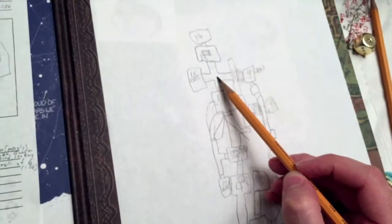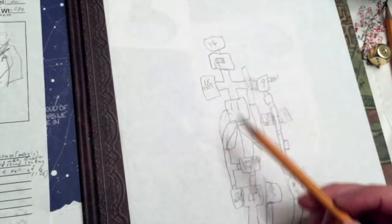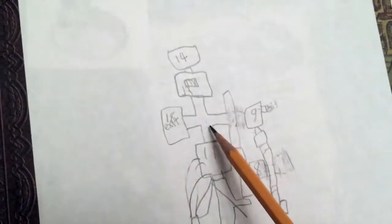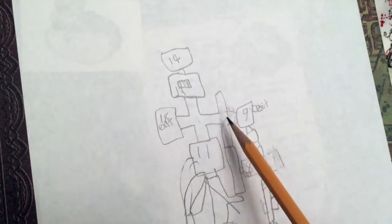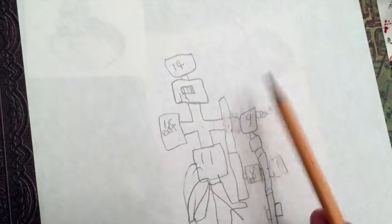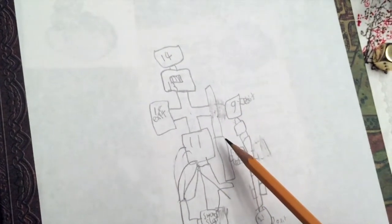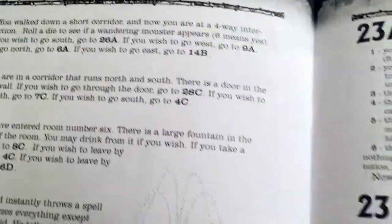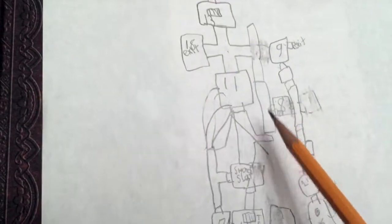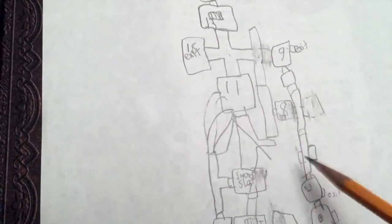We're at a four-way intersection on Rob Bob's map, which got a bit erased — whatever, it's fine. We thought it would be more fun to draw the map as we go, rather than using the one provided in the book. Looking at the map before recording, we noticed a corridor we haven't explored, plus some doors we haven't tried yet.